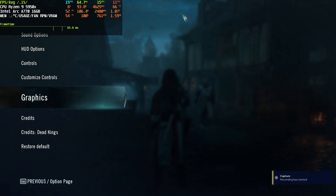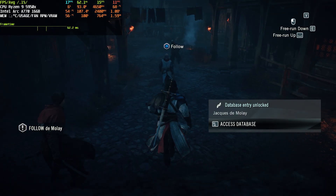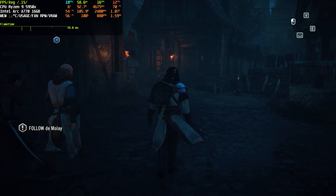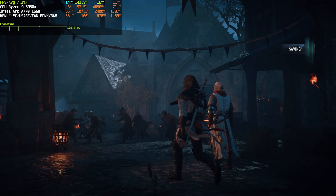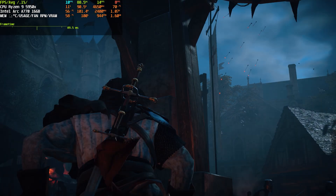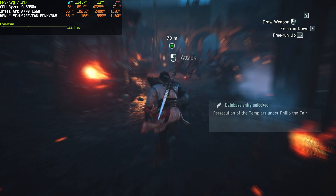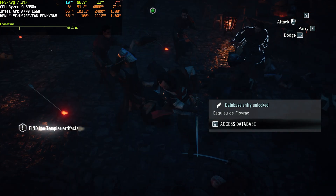Here we are in Assassin's Creed Unity. I set the resolution to 1440p and high preset, since the changelog noted the performance boost was up to 300-plus percent at 1440p high quality. This is the previous driver — one version behind the newly released one. As we can see, we're getting about an average of 15 fps, sometimes even less. I'm recording via my Intel Arc graphics card using AV1, which may cause some performance drop, but the performance is really not good — around 10 fps average.